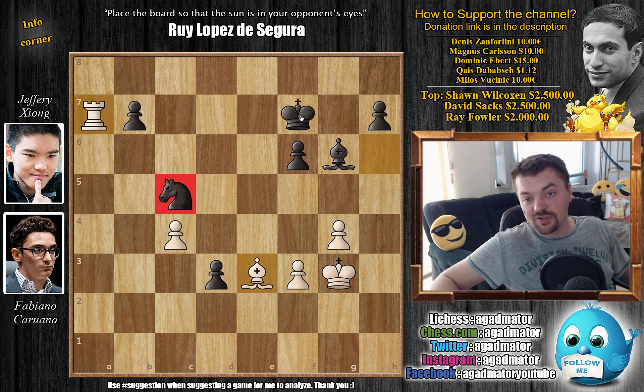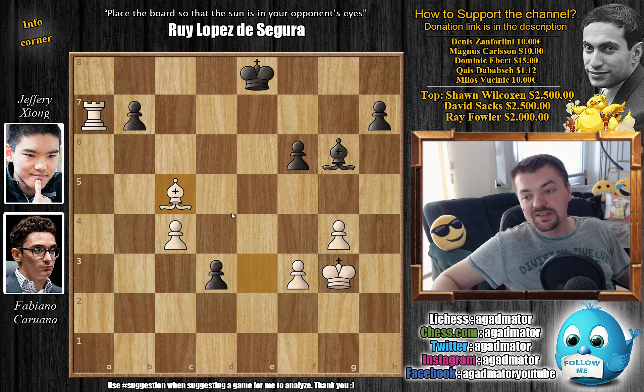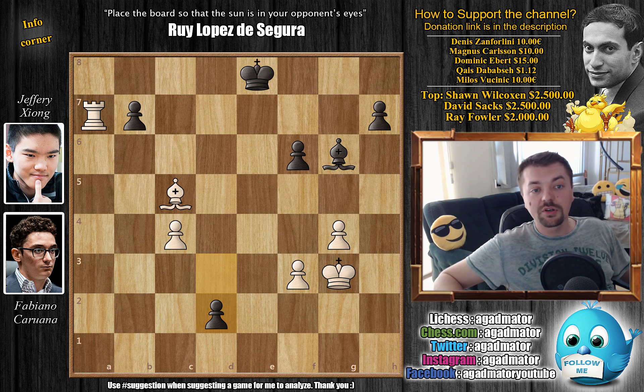Here Xiong played a very interesting move — king to e8. He offers an entire piece just so he will be able to push his pawn forward. And Caruana calculates precisely: Caruana plays bishop captures on c5, with d2 now. How do you prevent the queening of the pawn? That's something you have to figure out — Caruana figured it out. Pause the video here and win this position with the white pieces — what do you play here?